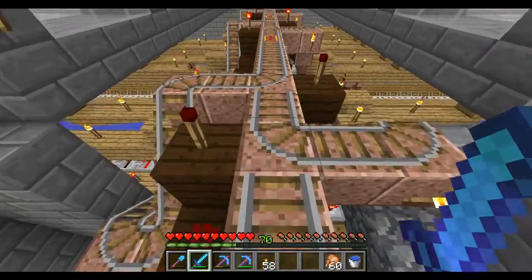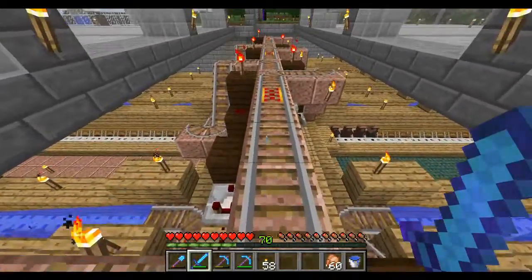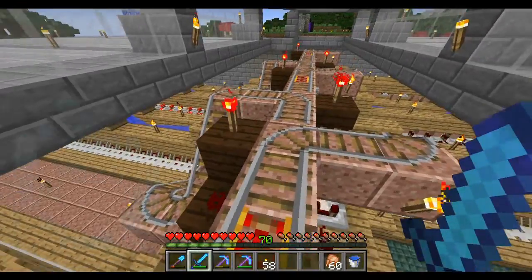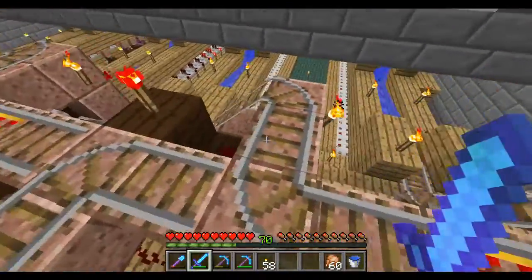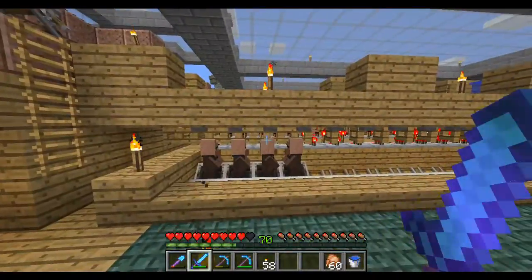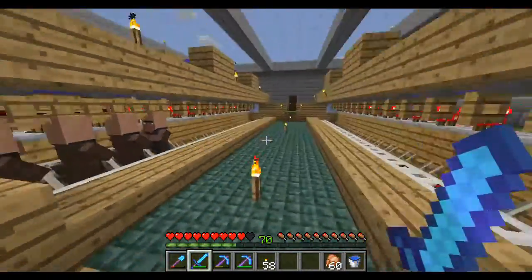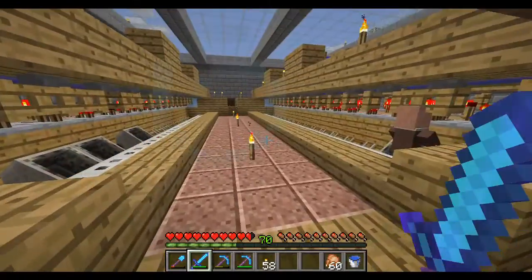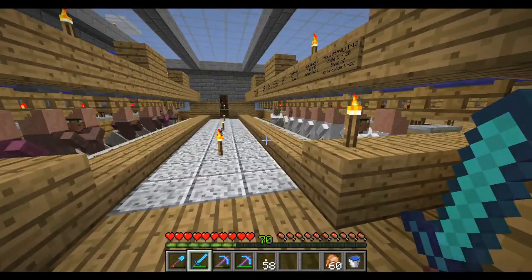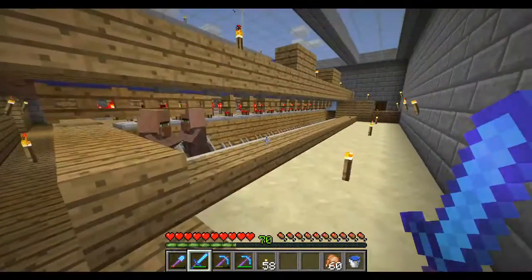As long as the torch is off, the villagers keep going straight down the middle. But as soon as the power level from the item frame runs out, we have a torch that's on, and it redirects the output down to another one-wide villager trading hall. So there's the rest of my weaponsmiths, and you can see we can have a bunch of little trading halls here, and we can choose which villagers get redirected where using the item frame.